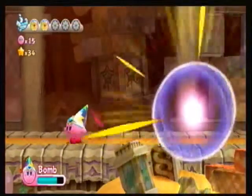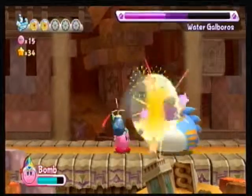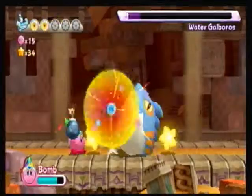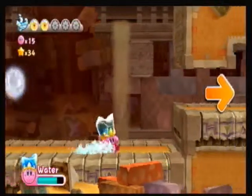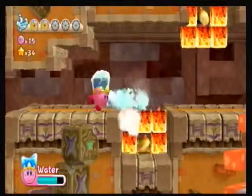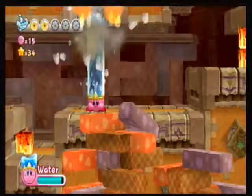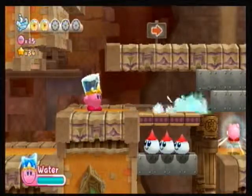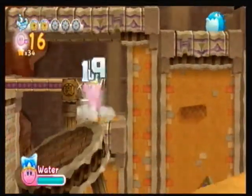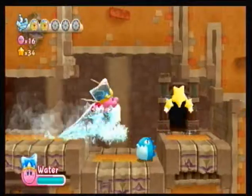I decide to keep the bomb ability because I know what enemy is coming — it's the water mini-boss, Galboros or whatever his name is. He's really easy if you have the bomb ability still. You can suck him up to get the water ability. The water ability can be used to destroy fire blocks, but it takes two hits — first hit to put out the fire, then it becomes a regular block you can destroy with anything.